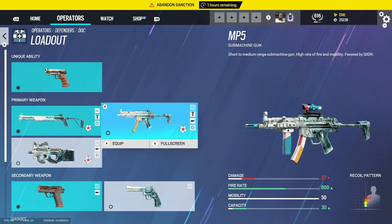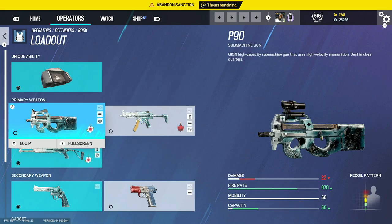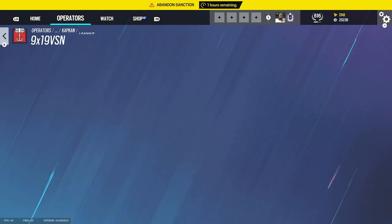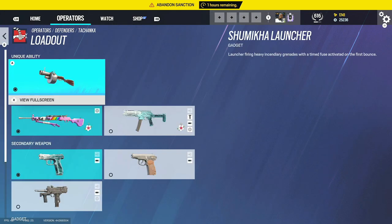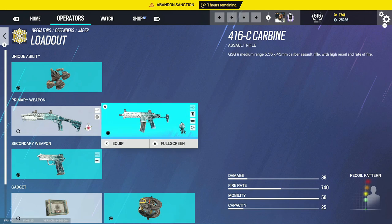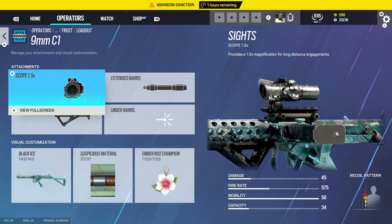Doc uses 1.5 flash hider and vertical grip. Rook uses 2.0 with flash hider and vertical grip. P90 uses 1.5 flash hider — I don't play the P90 much so I recommend the MP5. Caveira's gun is nice — 1.5 muzzle brake and vertical grip. Jäger uses holographic compensator and vertical grip. For the shotgun, no. Bandit's MP7 uses holographic and flash hider.